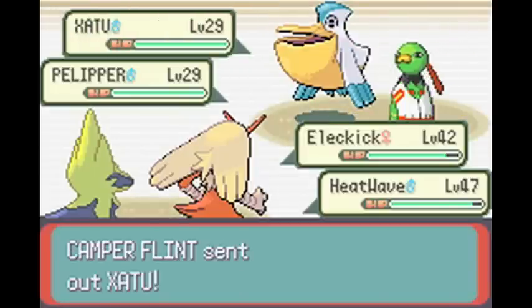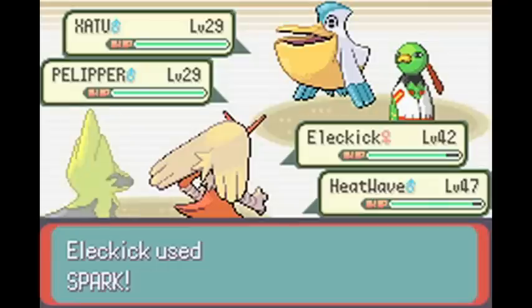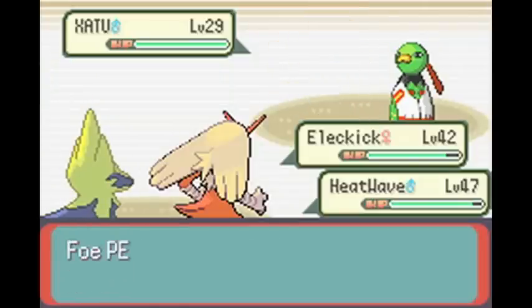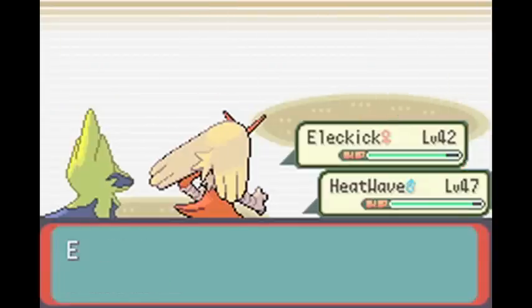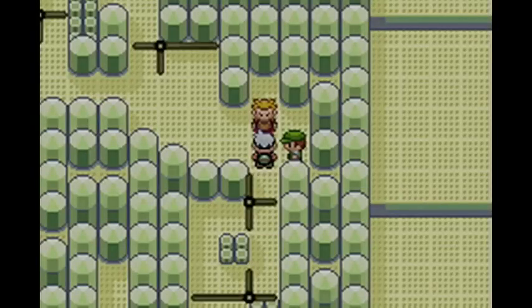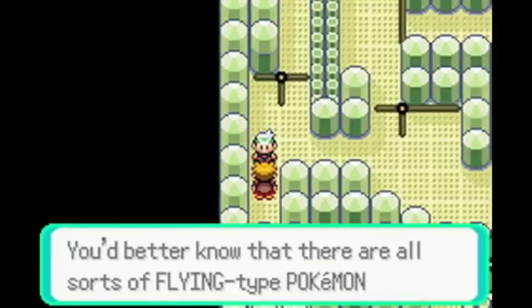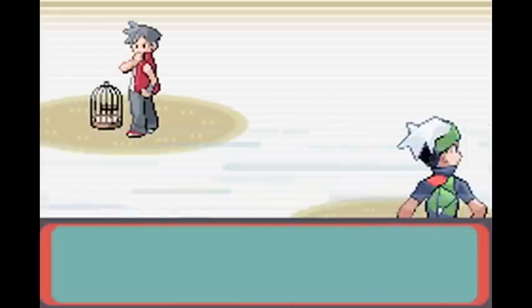Here's another Pokémon — Xatu — which will also appear, I believe, in the Mossdeep City gym battle, because they're masters of Psychic Pokémon. That's going to be a bit of a struggle for Heatwave, because it's half Fighting, so it gets completely destroyed by Psychic attacks. But seeing as my Pokémon are catching up to Heatwave's level, I should be able to defeat those at Mossdeep.